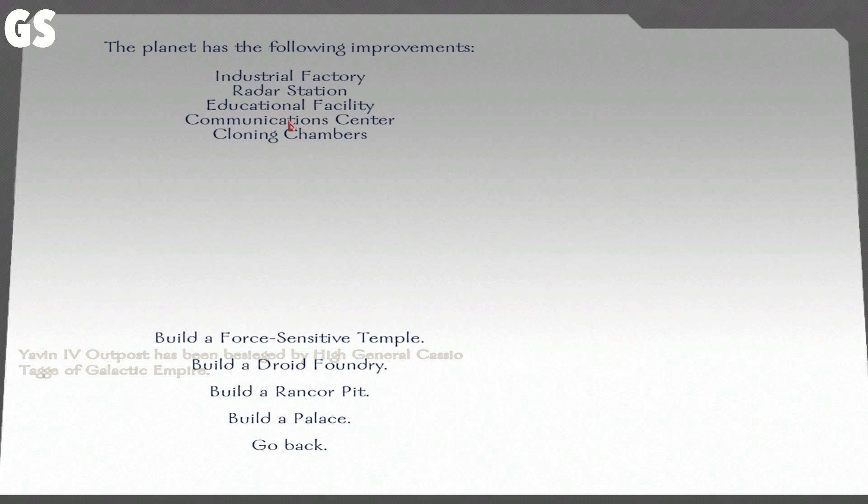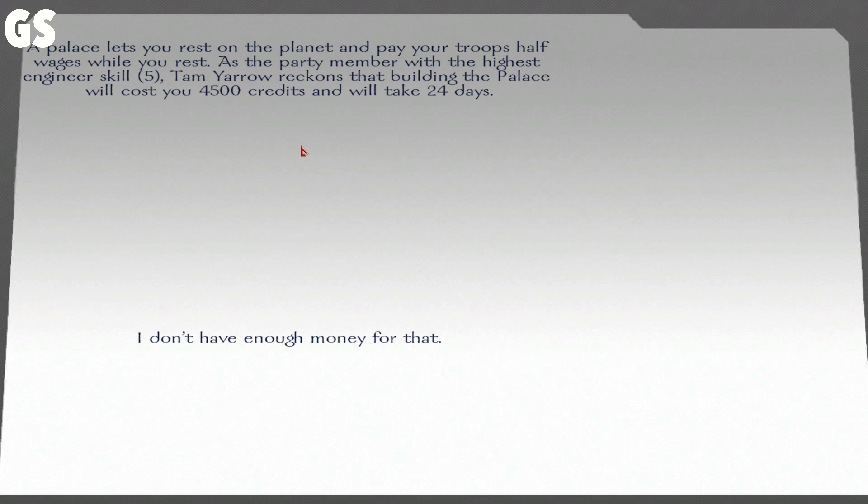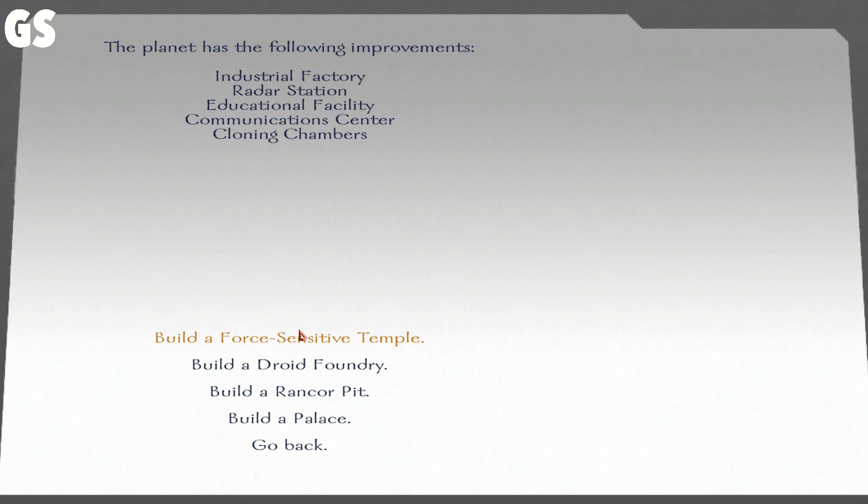I don't remember what finished here — I think it might have been the radar station. What does the palace do? Palace lets you rest on the planet and pay for your troops' half your upkeep while you rest as party member. I don't have enough money for that. We're into that problem again. Honestly though, I don't need a Rancor Pit, I don't need a Droid Foundry. The Force Sensitive Temple is not a necessity, though it would be nice. I got basically everything I want here. The Cloning Chambers and Force Sensitive Temples are basically add-ons. The palace might not be a bad idea.